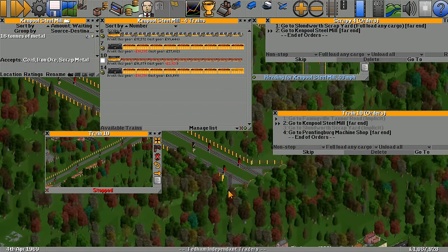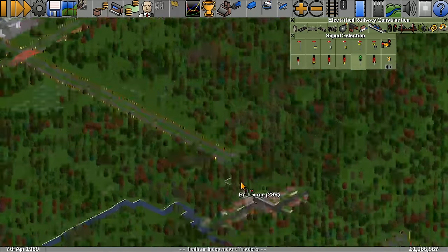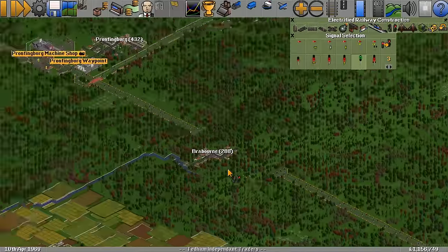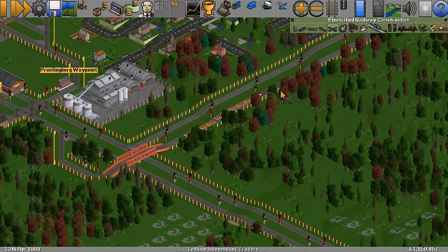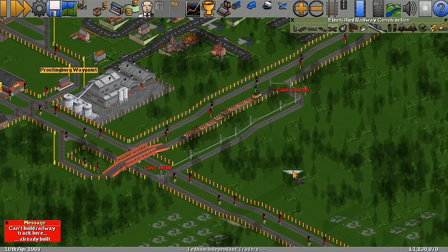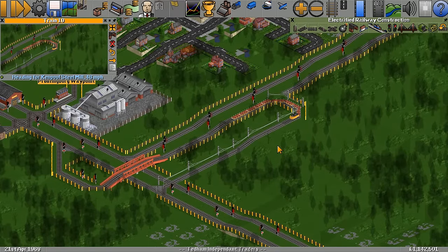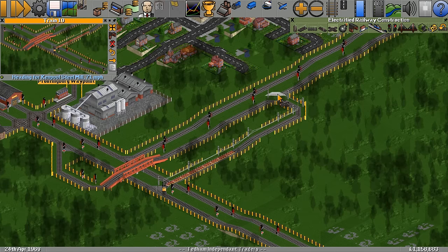There's the problem — we've got a signal around the wrong way. That signal was stopping the train from using this track and it used the pass-through track it's not supposed to use at all to get around. We need to get it off that line and back around. I'll remove that, hide the trees, force it to go the right way — that is completely my fault, hands up.